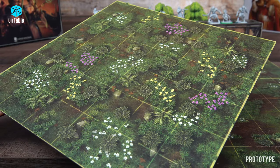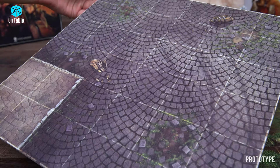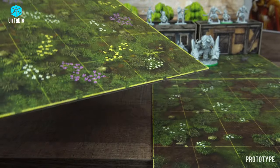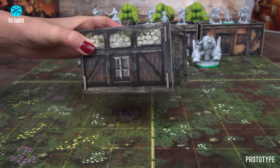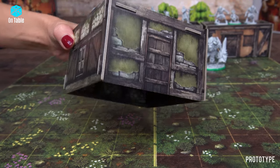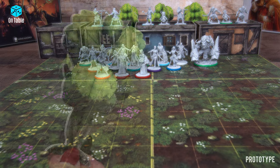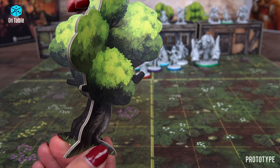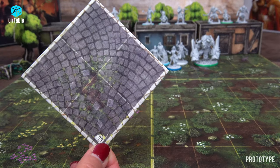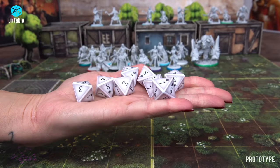Now take a look at the two-sided board and other components. Buildings. Trees. Bushes. And connectors — smaller map sections that normally join two or more map tiles. Dice.